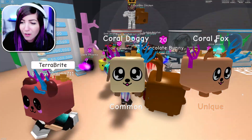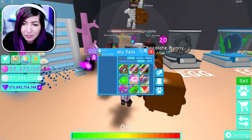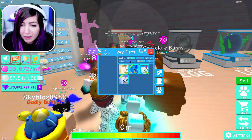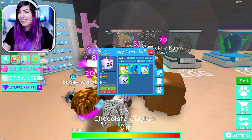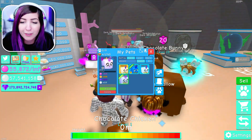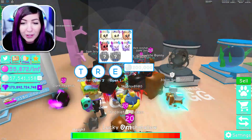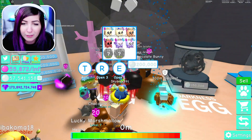We're going to go ahead and check out the stats of these pets real quick. Let's search the Coral Unicorn because that was the best one we hatched so far. Coral Unicorn - times 215 pearl multiplier. Nowhere near as powerful as my other pets in Atlantis, so I don't think we're going to be equipping it even though it's beautiful and looks so cool.